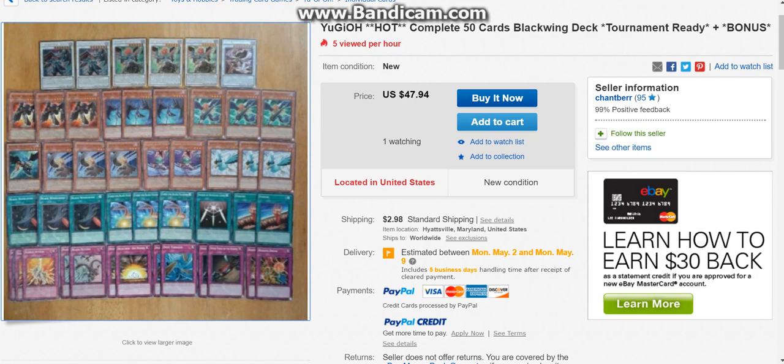Every episode of this segment we get another one of these listings, and I facepalm every time. We got a YuGiOh complete 50-card Blackwing deck, tournament ready, plus a bonus — and this is NOT tournament ready. You don't give us any Crystals, you don't give us any of the new stuff. The newest card in here is from 2010 — Cards for Black Feathers from The Shining Darkness. All the other cards are older than 2010.